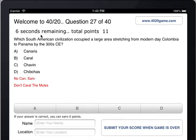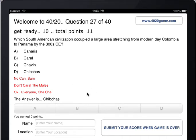Up here there's a countdown telling you how much time you have left to answer the question. When the time is up, if you don't answer, you get zero points. Then it says 'get ready' with another countdown to the next question.